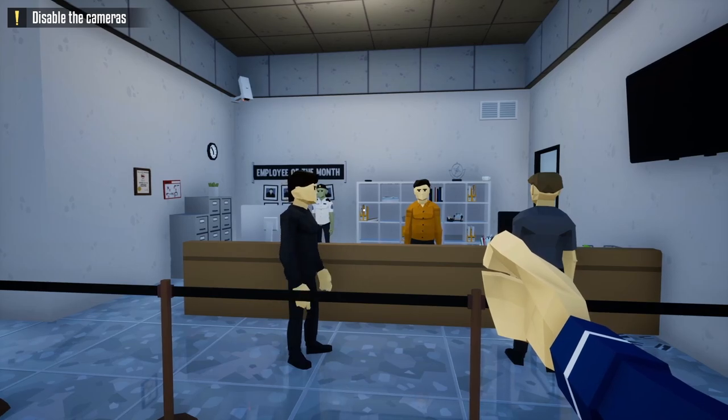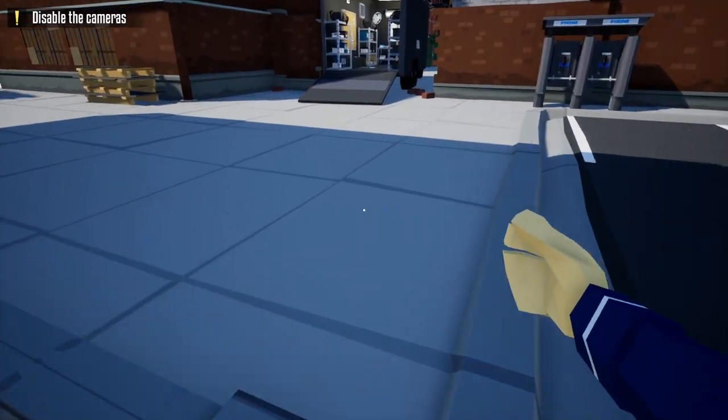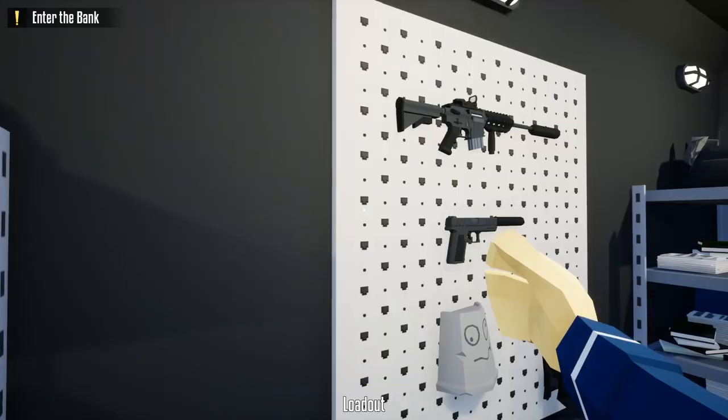The first method we're going to start off with is the noob way. All you're going to need for this method is a basic lock pick and a suppressed weapon. So without further ado, let's get this one started.